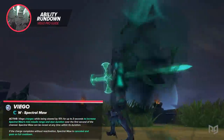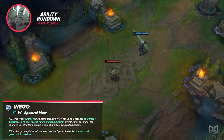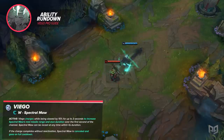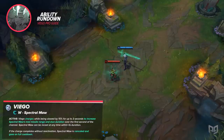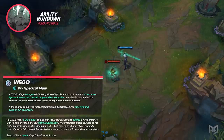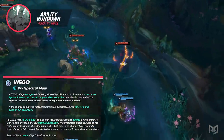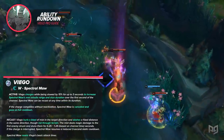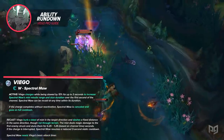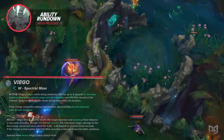Viego's W is Spectral Maw. The active is Viego charges up, slowing himself by 15% for up to 3 seconds. Spectral Maw's mist missile range and stun duration increases over the first second of charging. You can recast W at any point during the charge-up, and failing to recast during the 3-second charge causes it to cancel and go on full cooldown. If this charge-up is interrupted, Spectral Maw goes on a 3-second cooldown not affected by CDR. When you recast the ability, Viego hurls a blast of mist in the target direction and dashes a fixed distance in the same direction — this dash cannot go through terrain. The mist does damage to the first enemy struck and stuns them based on channel time. Since the mist hits the first target, you won't be able to just charge into a minion wave and expect to CC your target as you would with someone like Vi.